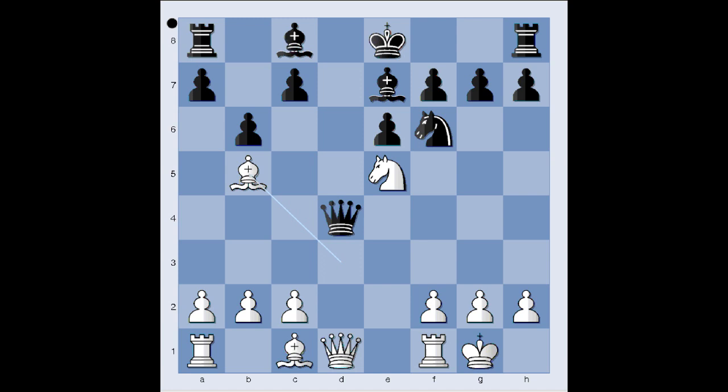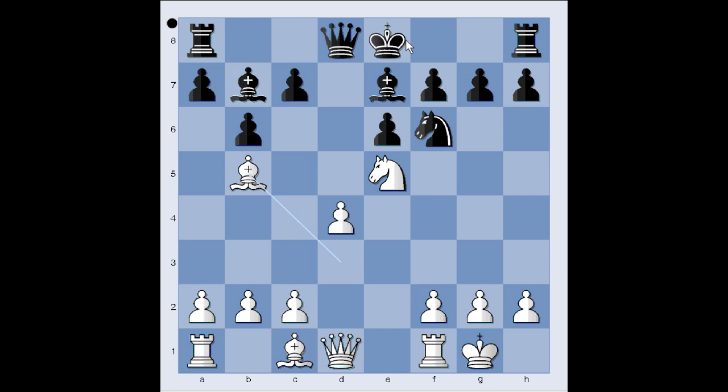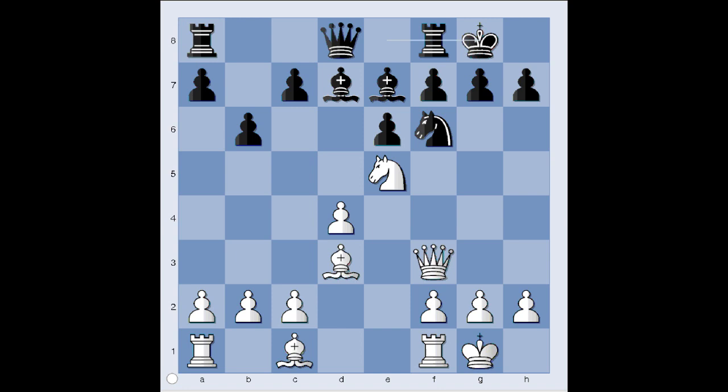So after knight to e5 we have castling kingside. Knight to c6. Let's go back — how about after knight to e5, bishop to b7? Is that better? Perhaps there would be a continuation — check — and then black is losing his castling rights. Or how about bishop to d7? Is that better? Then queen to f3 could be uncomfortable. After castling, rook to d1. But this may be better than the move played in the game for black.